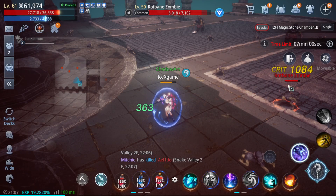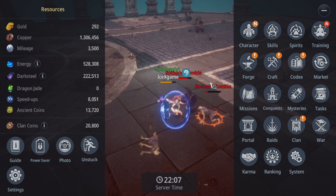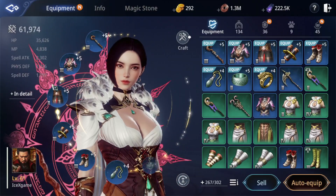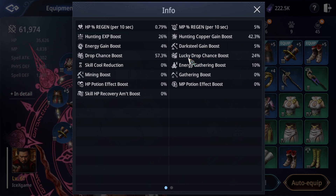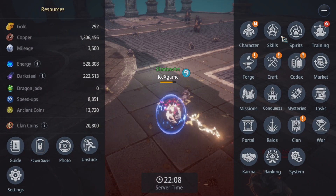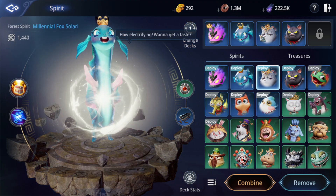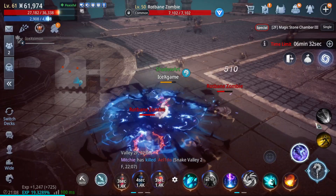Last tip: the item I suggest to use is the Hobby Clear and Spread Spirit. Drop chain 57%, lucky drop 24% chance. That's my spirit and item setup. Cool, have fun guys — see you in the next video, bye bye!